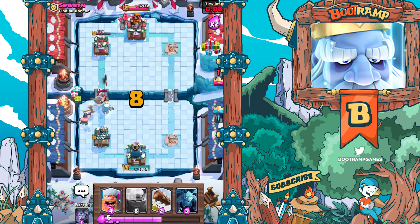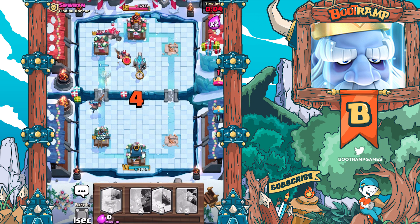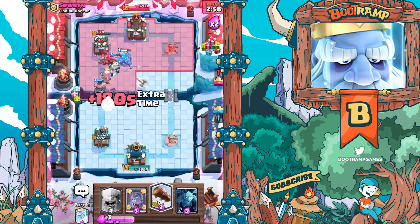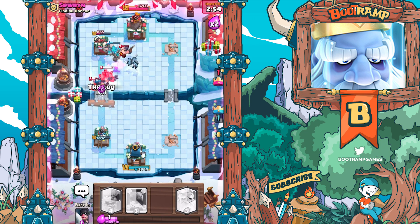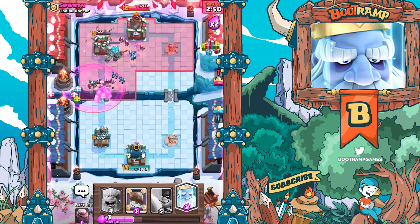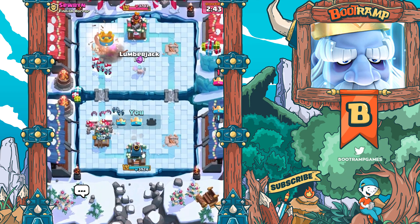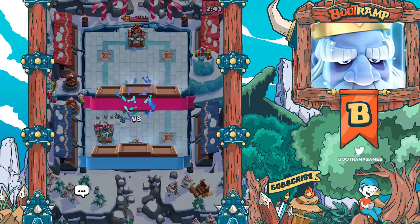Alright there we go - Royal Ghost smashing down everything here. Dropping my Golem - hopefully we can distract. Yes! We did distract it guys. Come on, just give me the 12 wins - it's gonna be a win, we can't fail this right now. Just get in there - just get in there. Come on Golem!